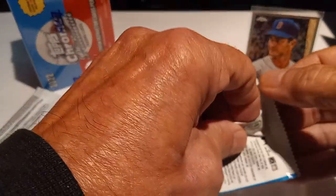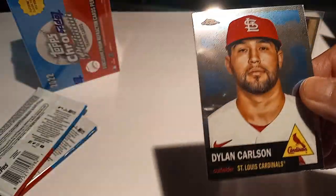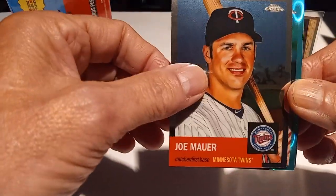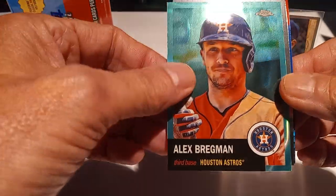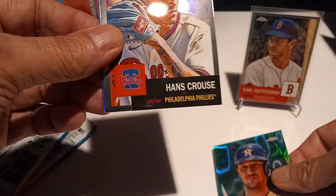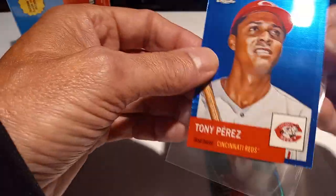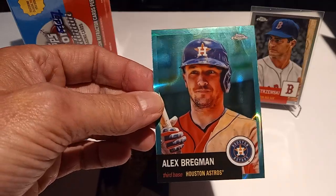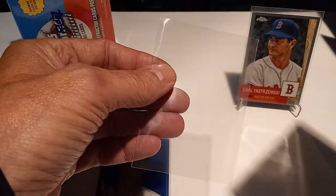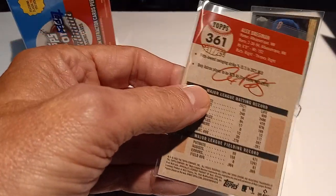Three more packs in the first blaster. Dylan Carlson, Joe Mauer — we got a color aqua lava coming up. Alex Bregman on a bad card, and we got a blue in the same box! Hans Krauss, then Tony Perez the Hall of Famer on a blue prism. Alex Bregman on the aqua lava — pretty nice looking card, numbered 137 out of 299.